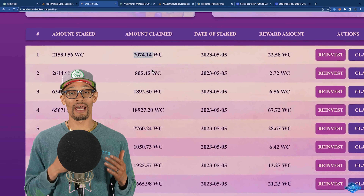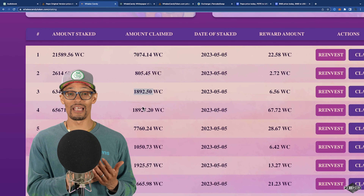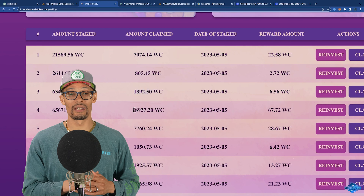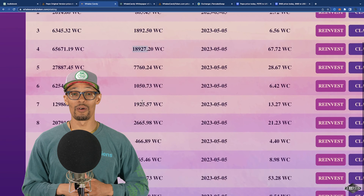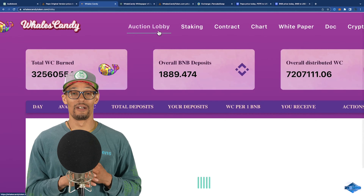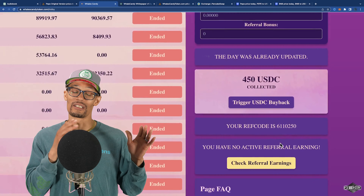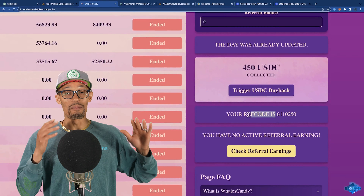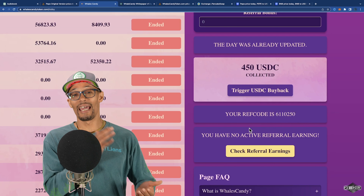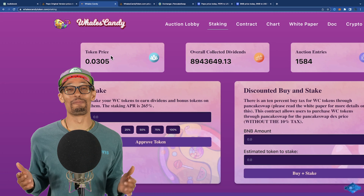I want to add that once the auction is all said and done, you might want to go back to the auction lobby and claim your tokens at that point, because you're going to be asked for a referral code. You can put my referral code in and claim your tokens. My referral code is 6-1-1-0-2-5-0. You can choose somebody else's referral code every day. If you don't go claim your tokens, your tokens are just going to sit there and you won't be making any money on them. So be sure to go back to the auction lobby, claim your tokens, and then we'll be moving on over to the staking tab where we can actually make some money.